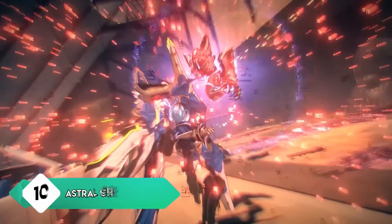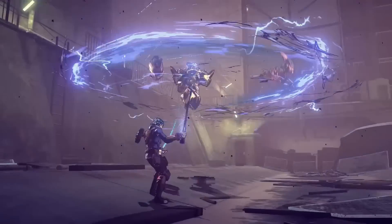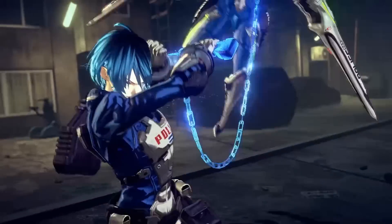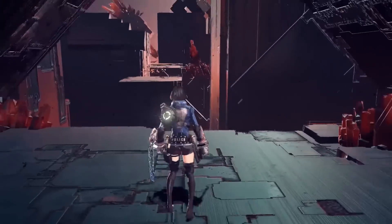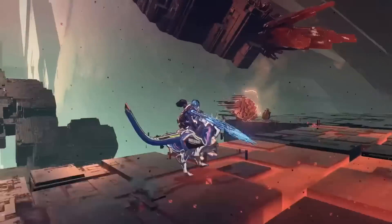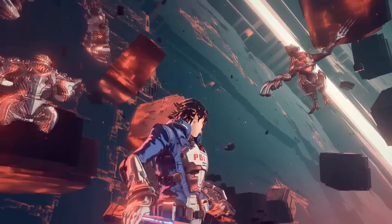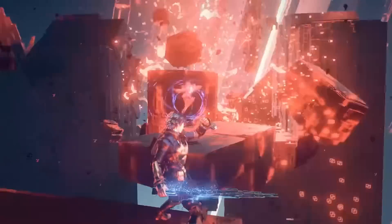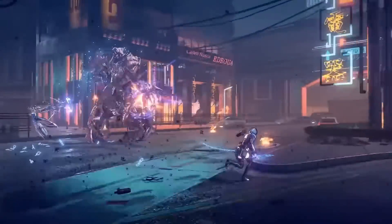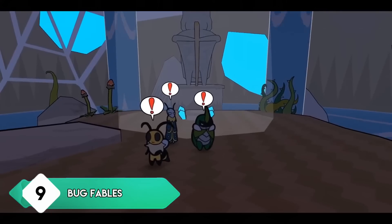Now we're really getting into some of my favorites this generation, starting with Astral Chain — an action game developed by Platinum Games that completely utilizes its neon art style to set itself apart on the Switch. It's one of the better-looking Switch titles, but it also plays just as remarkably well. You control different alien-like creatures via chains that you unlock as you progress; they all have their own combat style you can switch on the fly, and it feels so seamless. You can also use them to solve puzzles, which makes for enjoyable exploration. It does have a good story — my only complaint is the silent protagonist.